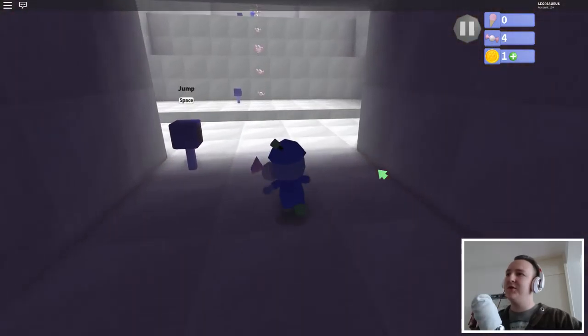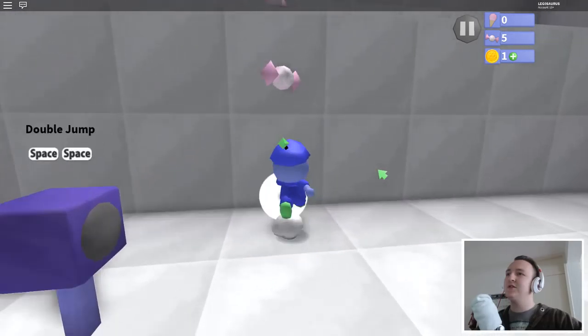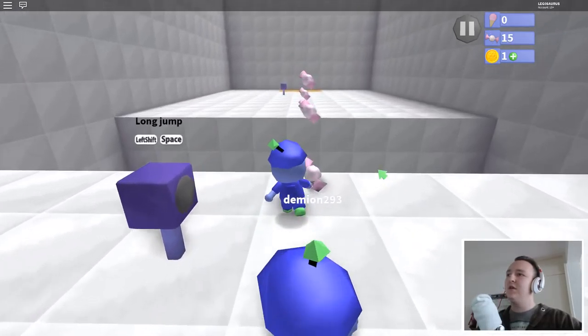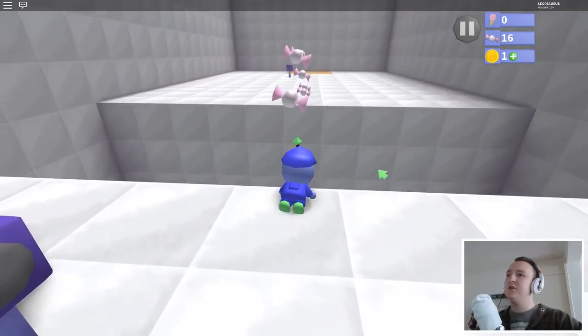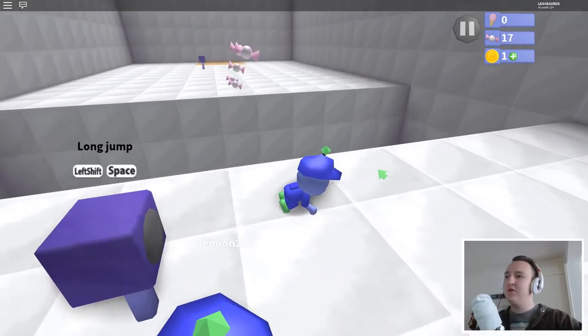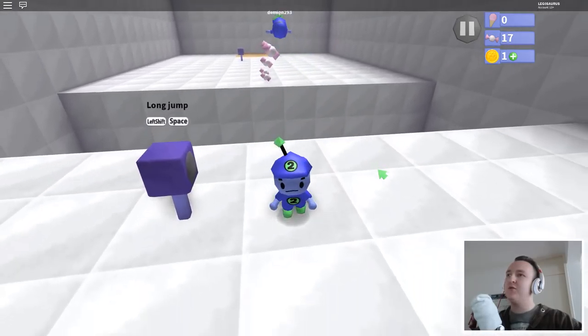Spin attack is click. Jump is space. I got it. You can run up walls. Long jump is left shift and space. Oh no, I did it wrong. I didn't press forward. If you do shift and space but you don't press forward, you do a backflip. That's pretty cool.